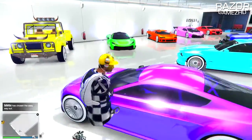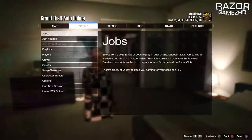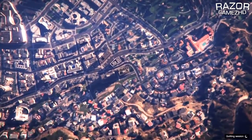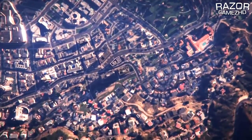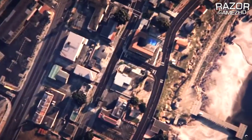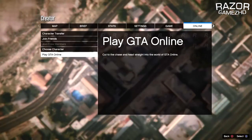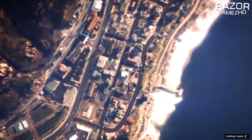To get your friend fully off the radar so we can start the duplication glitch, pause your game, go to Online > Creator, and start Creator Mode. As soon as you are in Creator Mode, pause your game, go to Online > Play GTA Online, and launch up an invite-only session.